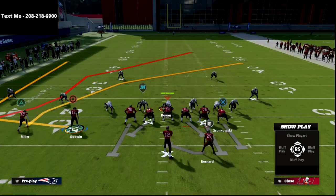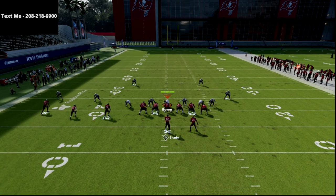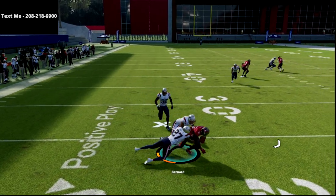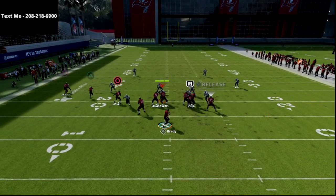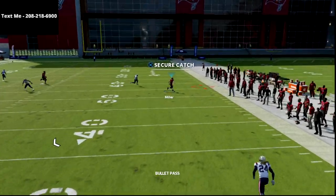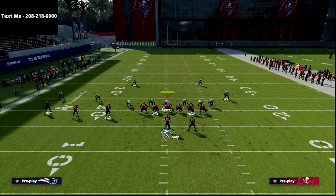Basically what we're going to do is put the running back on an end route, delay fade the tight end, and put the circle receiver on a drag. Essentially this is mesh posts — double posts if you will. We have our two quick high-lows on the left and right, and then we also have our crosser. The reason I like this setup is because you still have six-man protection, so you're still going to be able to pick up a lot of pressures. But now you have a flat route on the backside to the running back.